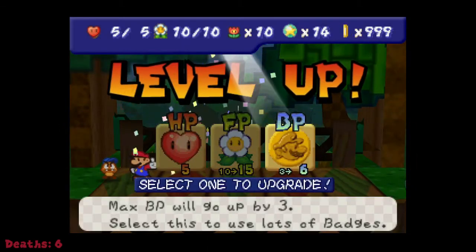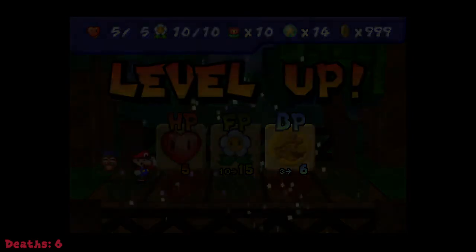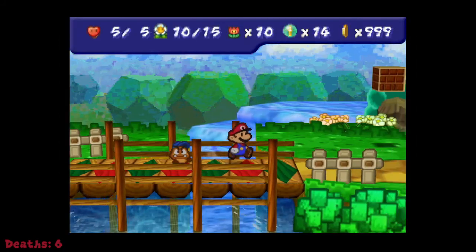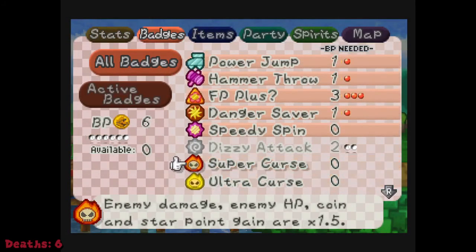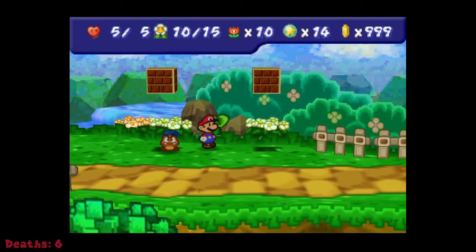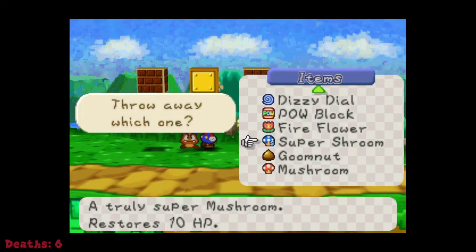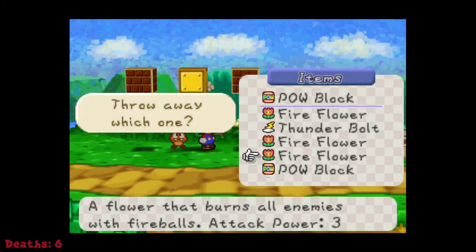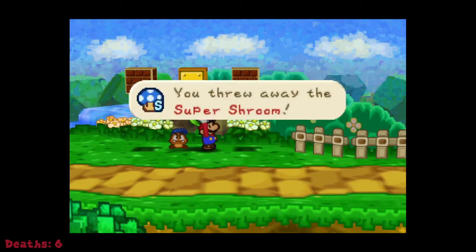I'm going to do BP and use the FP Plus badge. I gotta remember to take off those curse badges — whenever I was playtesting I always forgot to turn them off, and that would turn into a rude awakening whenever I would need to fire flower. Get rid of the power blocks, we don't really need them.